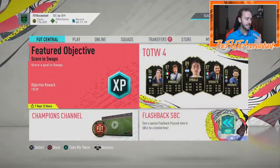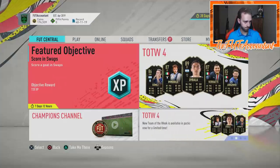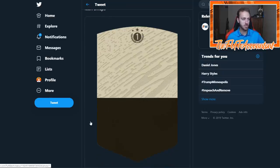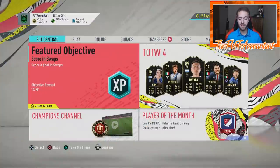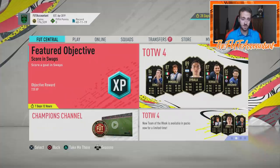Next, the icon stuff — icon objectives and icon swaps. We actually got a card design. Footwatch on Twitter released the picture of the icon swaps card. This is what icon swap one tokens will look like — the tokens we'll have to turn in for these icon objectives. Many people think these will be through SBCs, but based on the icon pitch notes, these icon tokens will only be attainable through objectives. Tomorrow will be the real test of what we see.